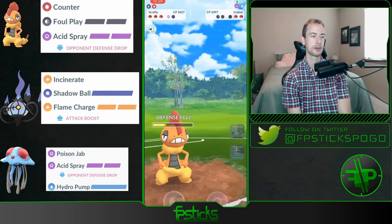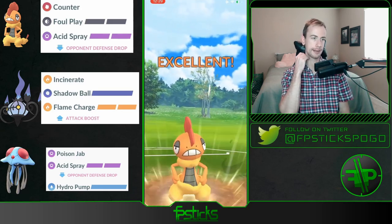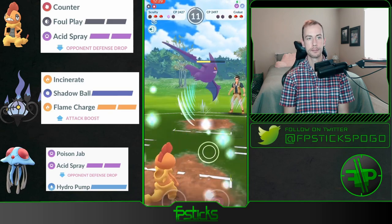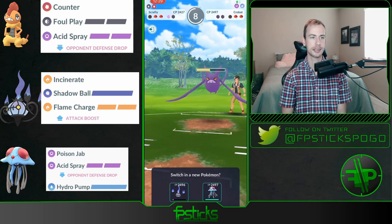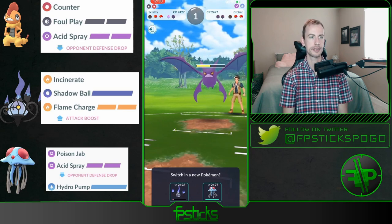Gonna let this go — it's just a Poison Sting. But gonna get farmed down by the Air Slashes here from this Crobat. Oh man, yeah, Crobat's gonna get a nice farm here so Tentacruel is gonna have to clean up. Still has the Chandelure as a potential sack swap.